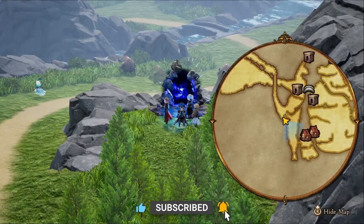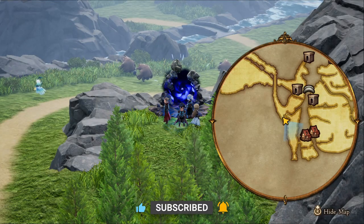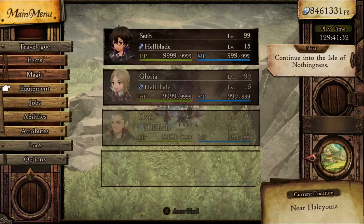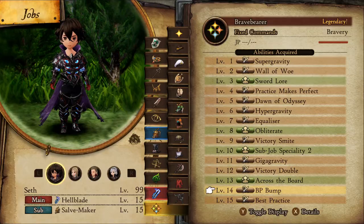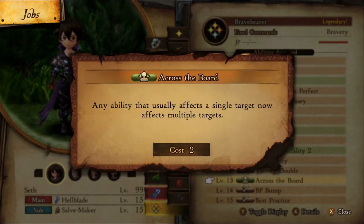We're going to need to beat this portal in Halcyonia to unlock Brave Bearer to level 13 for the across-the-board passive. This turns our single target abilities into AoE by pressing the Y button.